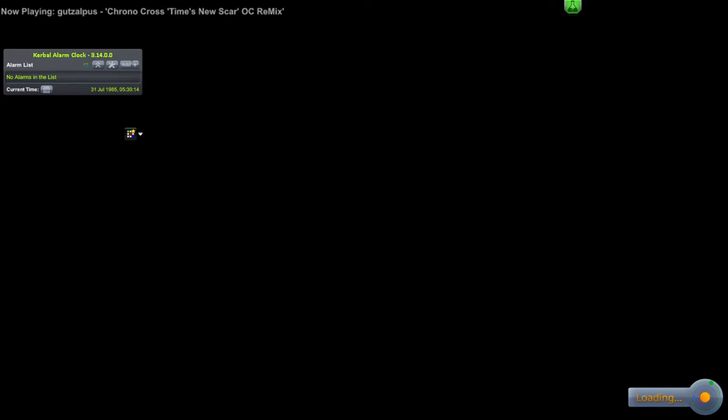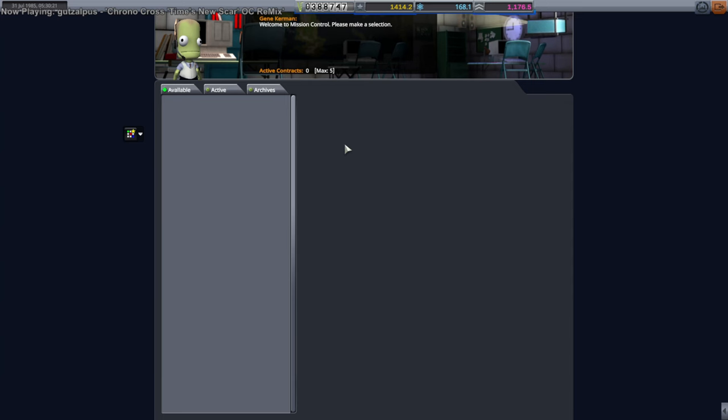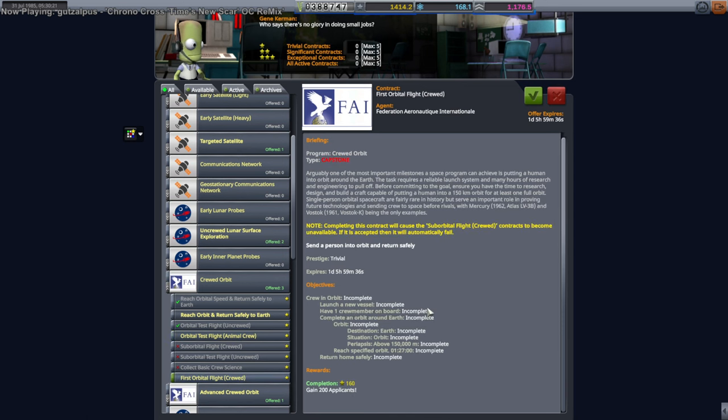Probably we'll have to launch some other geosats and stuff like that, but for now the four that we have — Commsat one through four — should be fine. We're building the crewed mission for the crewed orbit. First orbital flight, crewed.